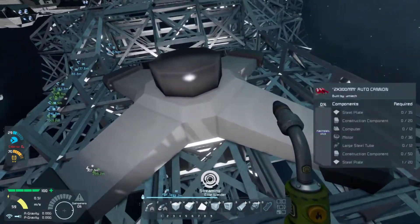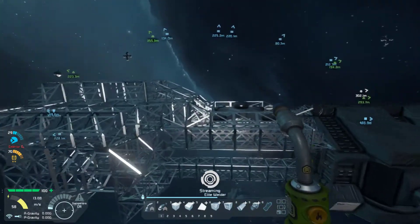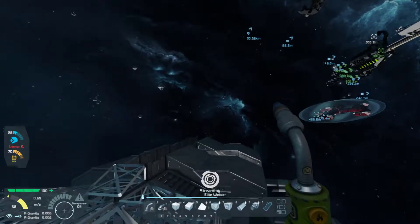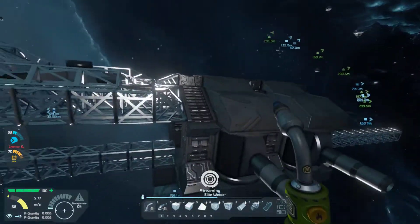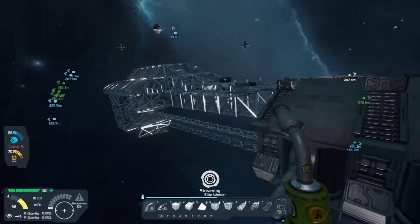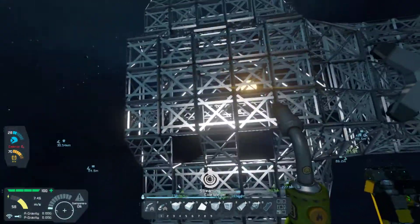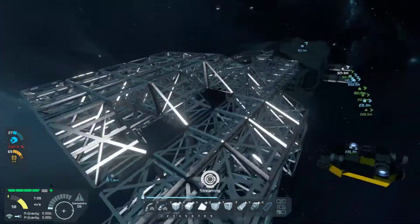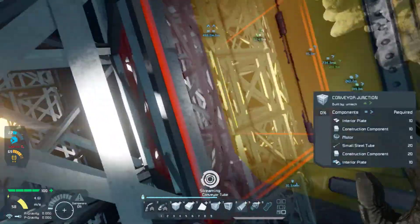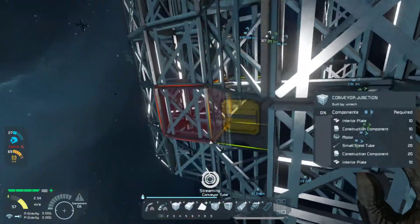I got a 300mm dual cannon there to provide some much needed downrange firing from the top of the ship. I'm thinking there might end up being at least a couple more on the forward section. I may even put another one up here on top of this. And I was also thinking of putting possibly a couple more Vulcans on each of these sides.